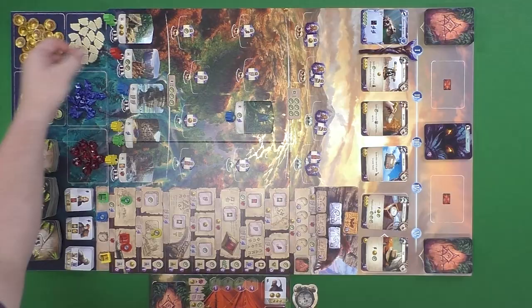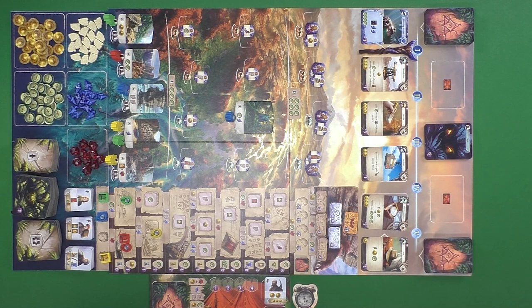No matter how you get there, you'll get the rewards printed at the bottom of that location. You start with the basic camp ones at the bottom, but sometimes you're going to want more, and that will require you to discover new locations.